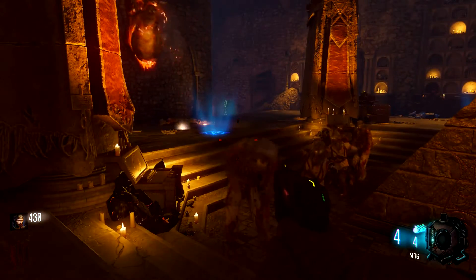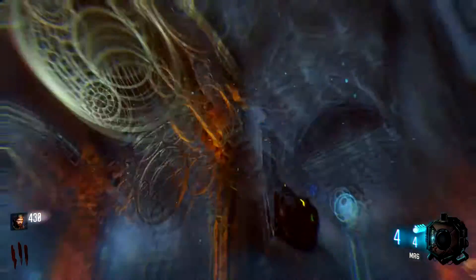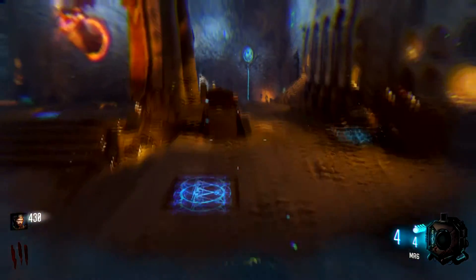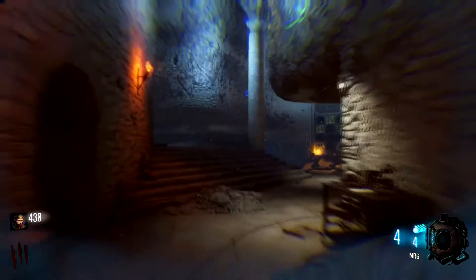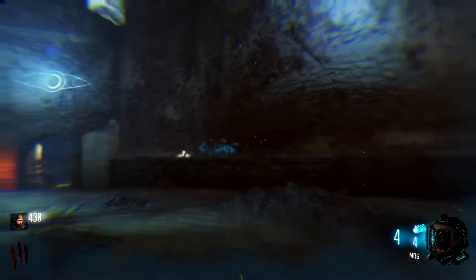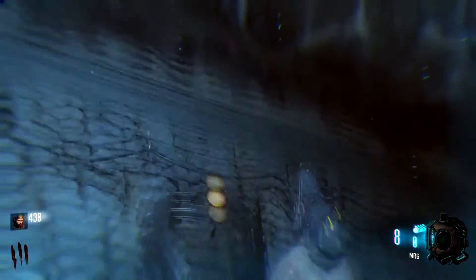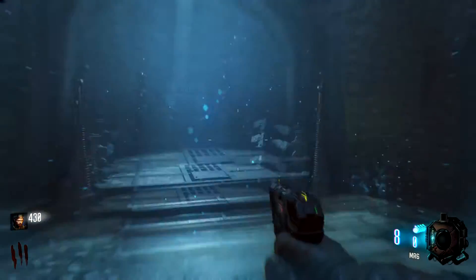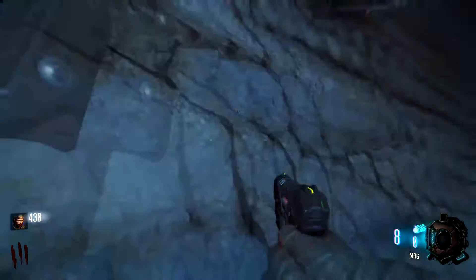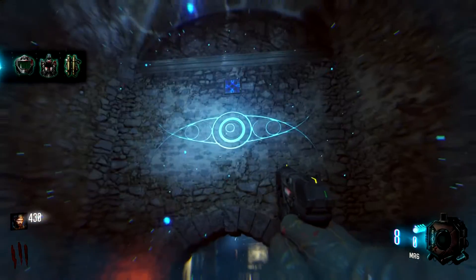The third and final piece is located in the pyramid room and has three spawn locations. One is up here by where the keepers are, or it can spawn over by the Pack-a-Punch. This can be hard for some players due to the wall-running aspect of it, so what I recommend is the double jump — you double jump up towards the part and try to grab it mid-air as you're coming back down. This makes it a little bit easier as opposed to wall running.